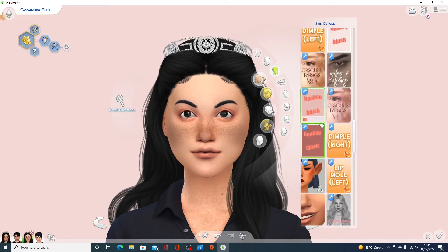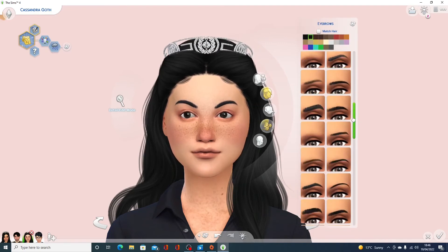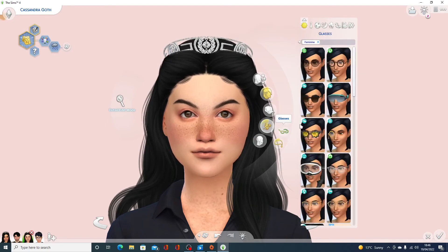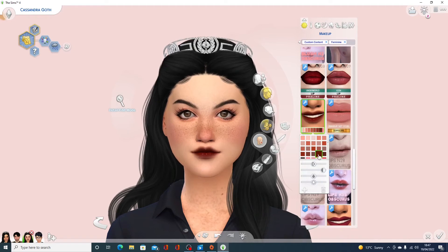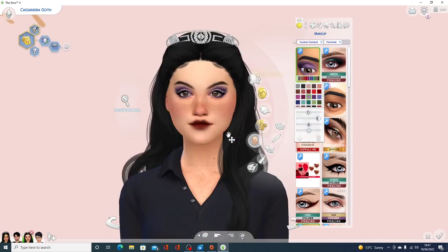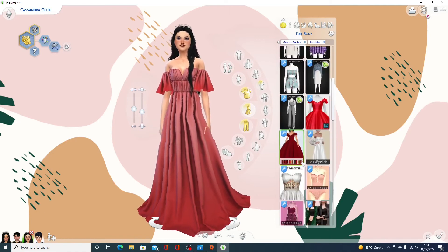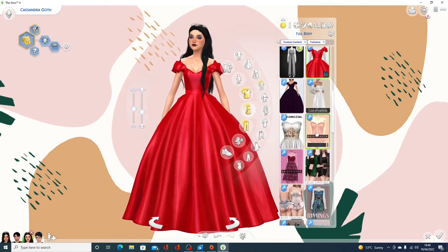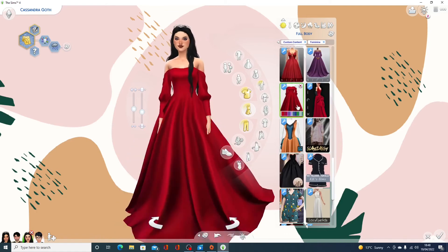I thought I'd stick with the layered skin. They've all got kind of the same eyes — I really need to download more eye options for next time. Cassandra's outfit ended up being purple; she gives me purple vibes. I tried a dress that wasn't princessy enough, then kept trying big dresses until I found one that has a bit of a gothy edge to it — and oh my god, I'm such a fan of a puff sleeve. I love it.